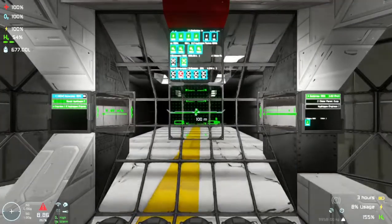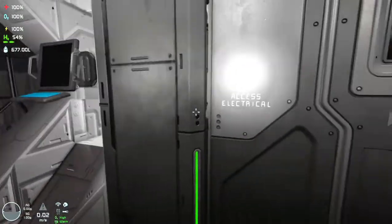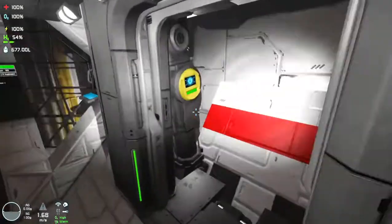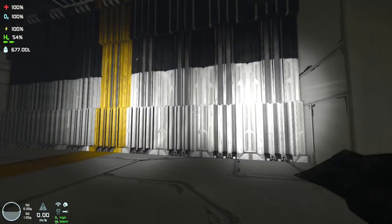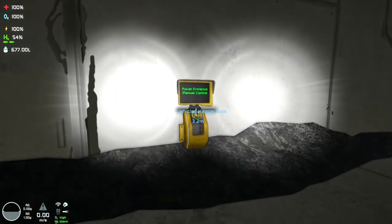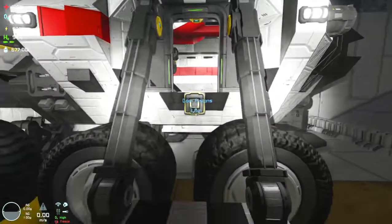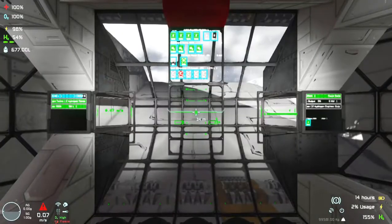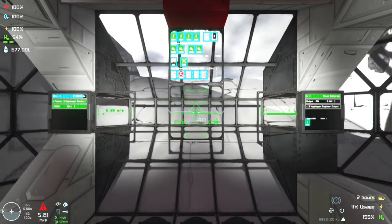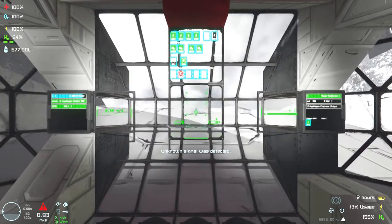I thought now everything is fine, let's get out of this place. But I was wrong. Let me show you — this is the other gate, or door. Let me open it, let me go inside the cabin. Okay, let's try to get out of this place — and I get stuck again.